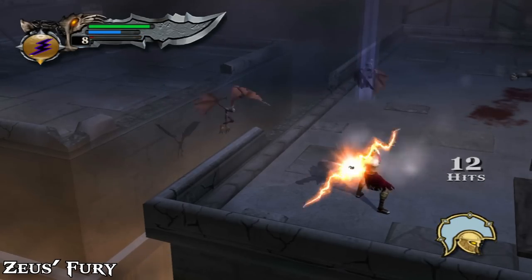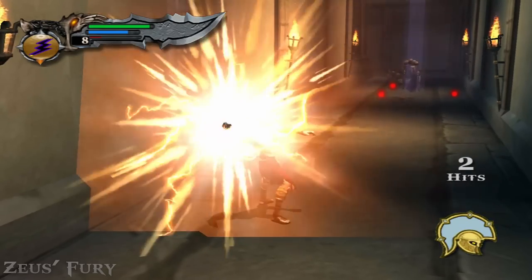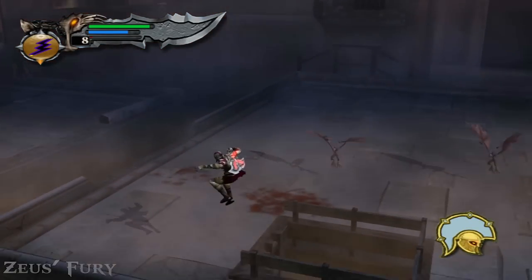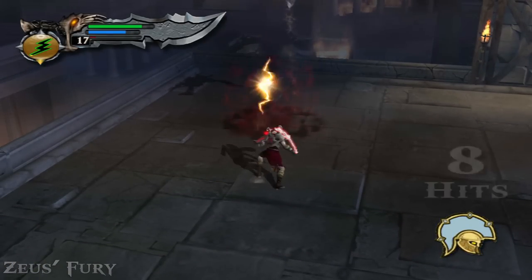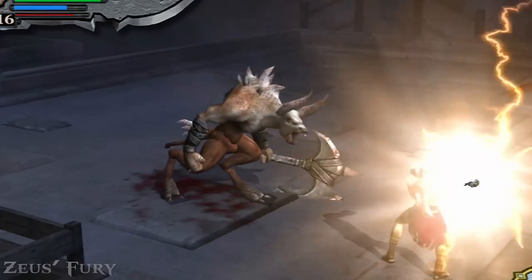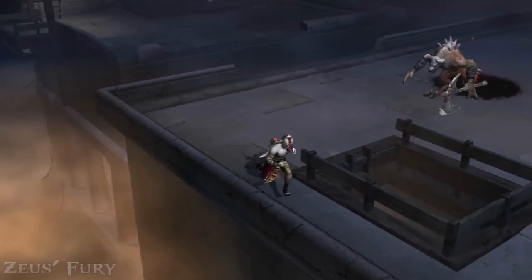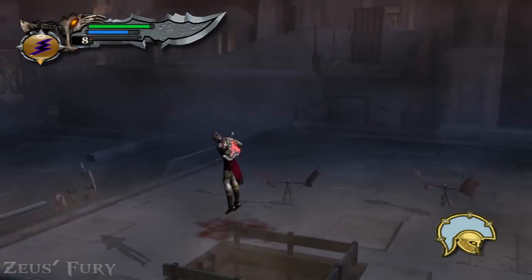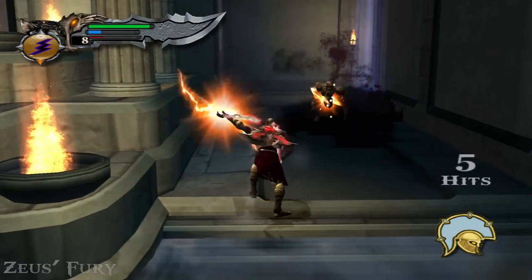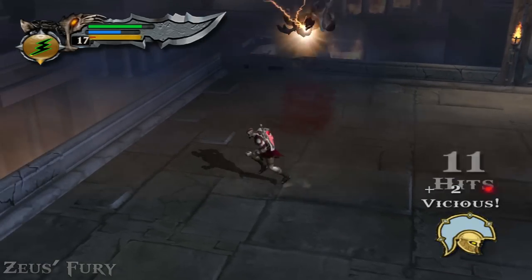The next magic attack fumbles the bag heavy — Zeus' Fury. It's a projectile magic attack where Kratos is stationary and shoots lightning bolts, which is very cool, but that's where the line ends. Zeus' Fury is weak and does not deal the damage a lightning bolt of Zeus is supposed to deal. At level 2 it gets a little better with a charge shot that deals small area damage, but the main use is not the damage — it's the knockback. At level 3 it gets a stronger charge shot with better knockback, but main use is still for knocking enemies out of the ring.